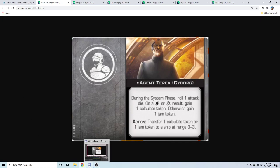During the system phase you roll one attack die: on a hit or crit, gain one calculate token; otherwise gain one jam token. Then as an action you can transfer one calculate token or one jam token to a ship at range zero to three.